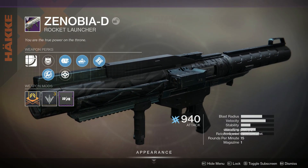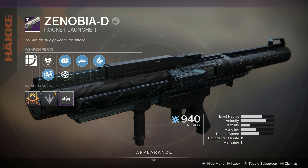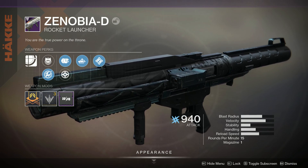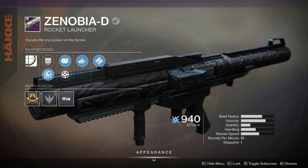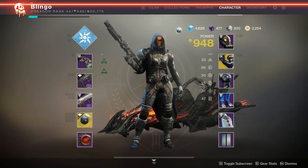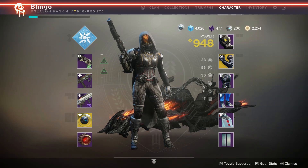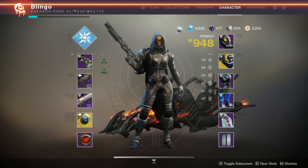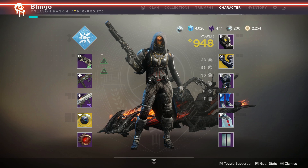Moving on. For your heavy slot, you'll need something that can crowd clear. Anything with auto-loading holster, such as this rocket launcher on screen, will do the trick. Ambitious Assassin and Cluster Bomb are also really helpful. For armor mods, if you're using an SMG, put an enhanced SMG loader on your gauntlets along with Impact Induction. You'll be doing an incredible amount of punching, and even with its internal cooldown, it will still generate enough grenade energy to keep you from wanting. Also, make sure you have Thunder Coil on your cape.